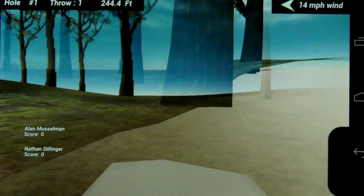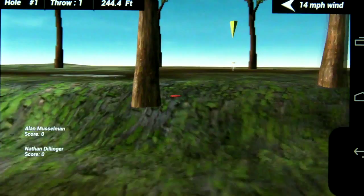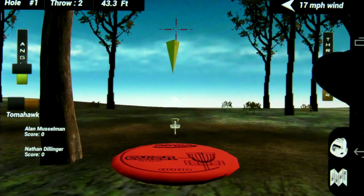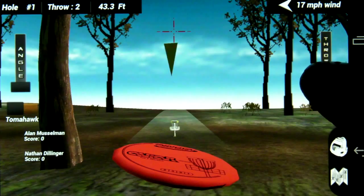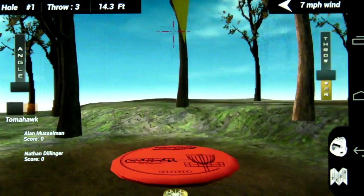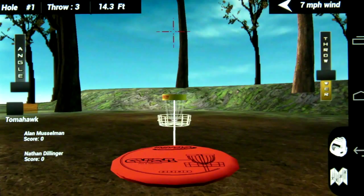Now I'm going to select my aviar. We have added the disc flight ratings for Innova discs, so if you're familiar with those, you'll be very familiar with how they'll operate here. I'm going to go ahead and get that in. Almost — that was a 43-foot putt, so I'm not really sure if I can do that in real life. I'm good with the 14-foot putts.